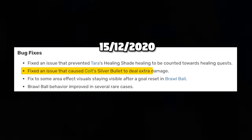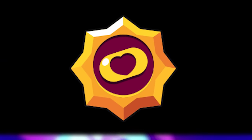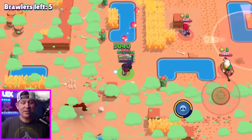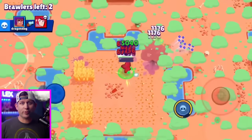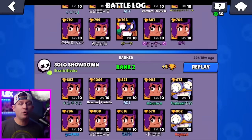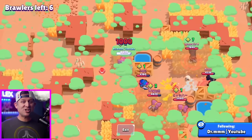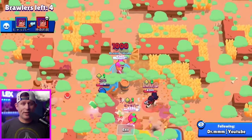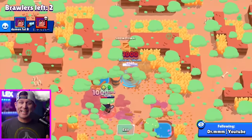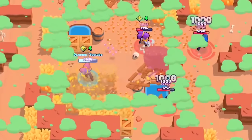It eventually got nerfed a month later, which was only half the time that players got to enjoy Shelly's star power, Band-Aid. When it was introduced, Band-Aid didn't just heal a set amount like it does now — it healed Shelly to full health whenever it went off. And for a full two months, Shelly was the go-to pick in Showdown because you basically had to kill her twice. This made her one of the most broken brawlers in Showdown, as she effectively had 10,000 hit points to deal with.